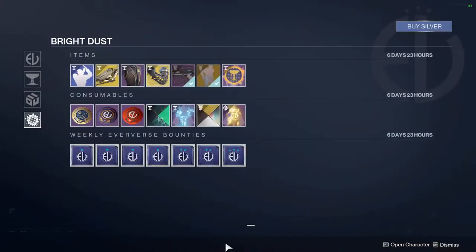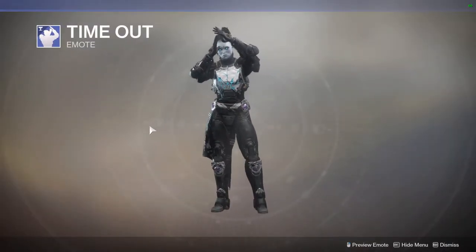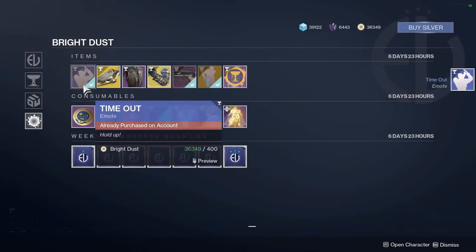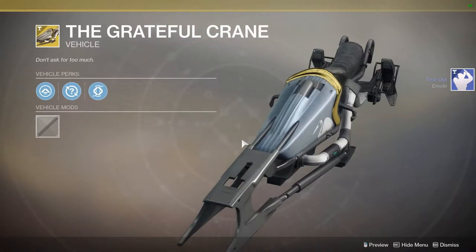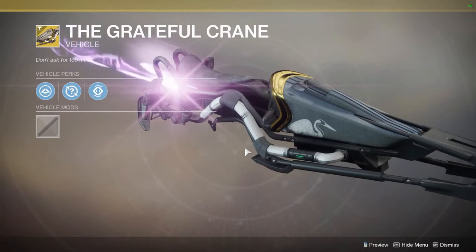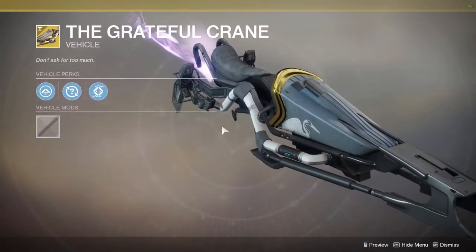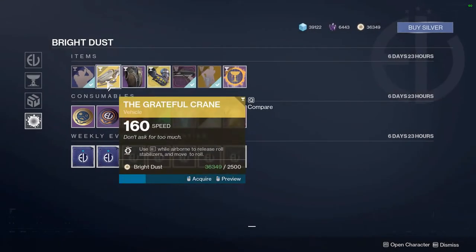In the other Bright Dust tab, we have Time Out — I don't have that one so I'll go ahead and purchase that. We have the Grateful Crane sparrow, which looks like a pretty unique sparrow with a very unique trail — very bright at the back end with a wispy purple trail. I'll definitely pick one of those up.